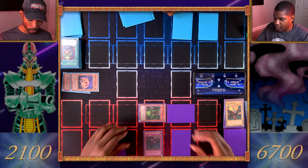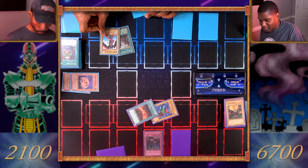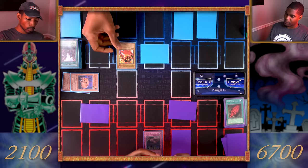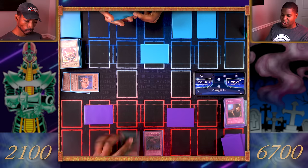I could even get my Man-Eater Bug back, I have no issue with that. One card for me — Harpy's Brother. Going until two for my opponent. Normal summon my Dark Fire Soldier Number One. I activate Trap Hole — your soldier is destroyed. Your move.